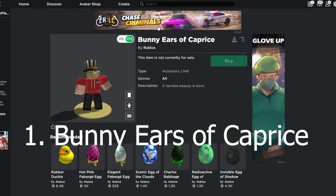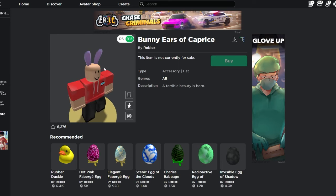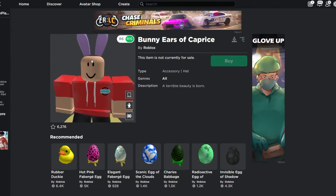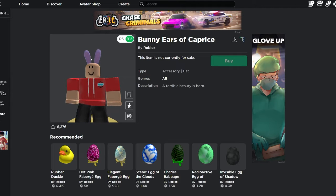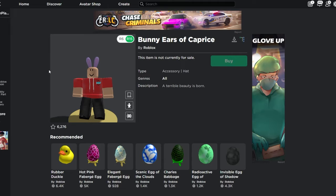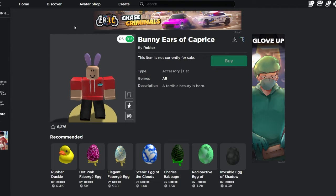The Bunny Ears of Caprice. If I take off these regular hats, they actually look pretty simple — they're just regular bunny ears. I could be wrong about this, but I'm pretty sure there was some type of bunny ears item that was used in an exploit by people who worked at Roblox. I'm not entirely sure if that's this item, but it could be.